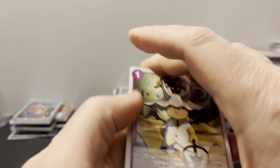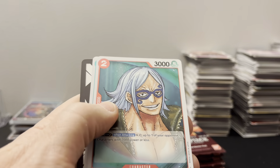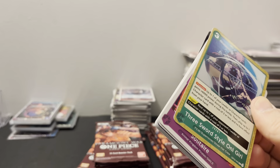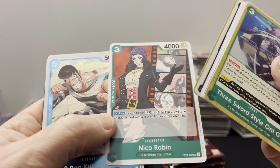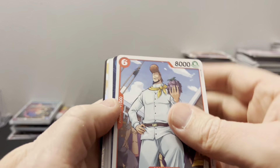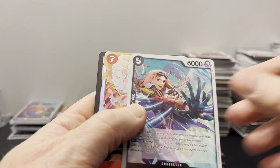So we do pull another alt art. At least we know there's a Smoker, and Masked Deuce and Yamato — these two are going together again. I don't remember that. Oh, that's a cool Nico Robin card. Oh come on — in the case, how did the manga Ace — what's this? It is! Okay — it is an Ace, but it's not the manga Ace.